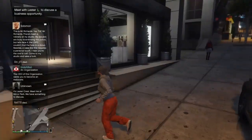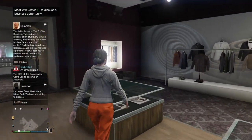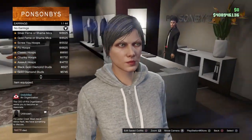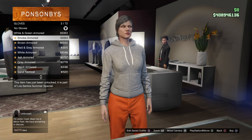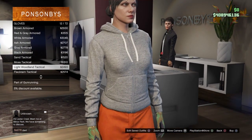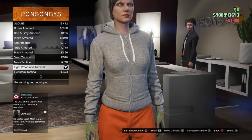Once you can see the clothes stores, steal any street car and make your way over to any clothes store — it doesn't matter which one. For the first step, make your way over to the accessory section, then go to earrings and check if you have any equipped. If you do, take them off. Then go down to the glove section and scroll down to number 12, which should be the light woodland tactical gloves, and equip them.